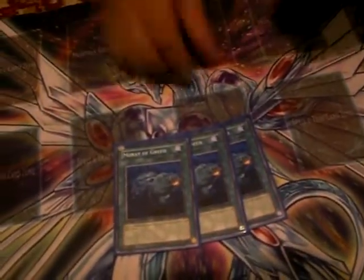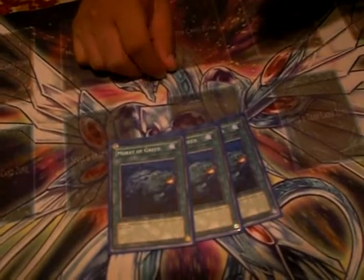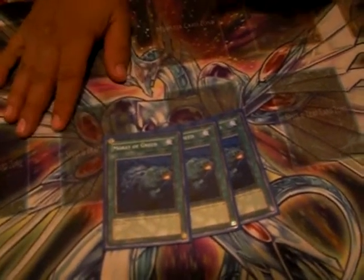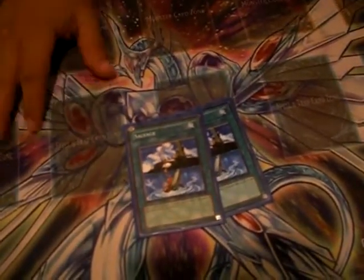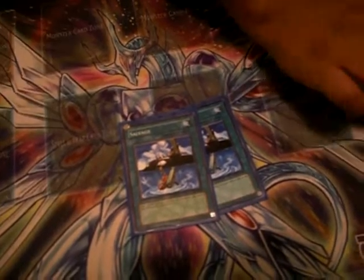Three Moray of Greeds — three cycle cards. Send two water monsters from your hand into the deck and draw three cards. Nice cycle, gets rid of frogs too. This is Salvage — it gets two water monsters back from your graveyard, so you can combine it with Moray when you don't have any frogs. Nice card.